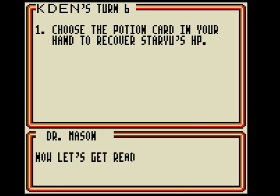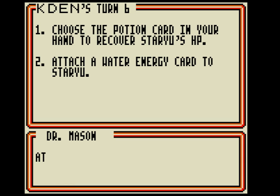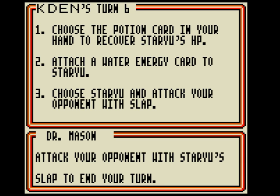Choose Potion from your hand. Now let's get ready to evolve it to Starmie. Attach a Water Energy to Staryu. Attack your opponent with Staryu's Slap to end your turn. Gotcha.